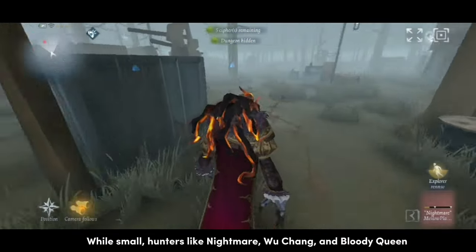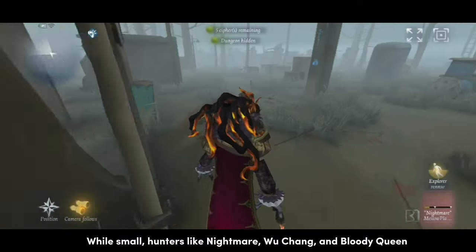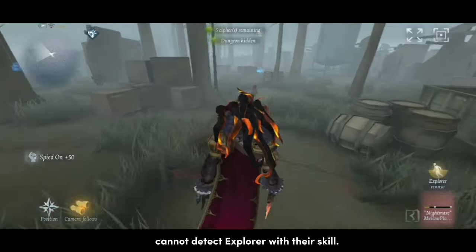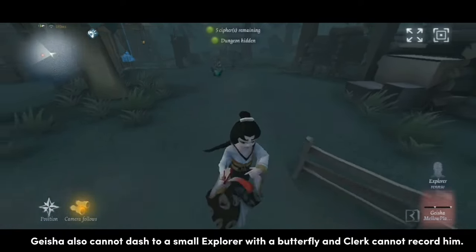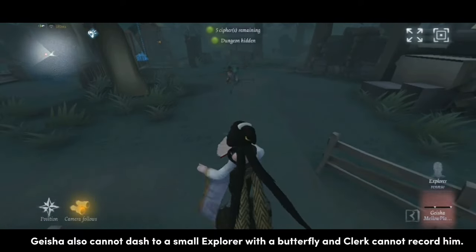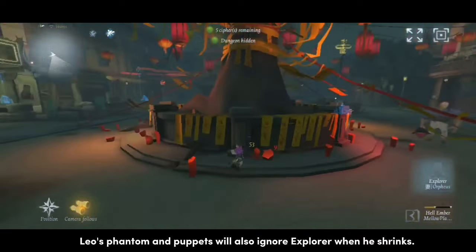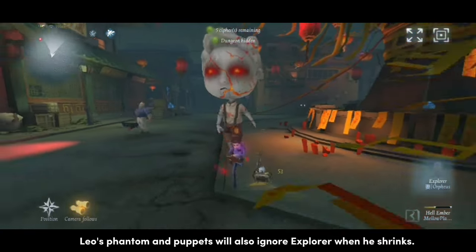While small, hunters like Nightmare, Wuchang, and Bloody Queen cannot detect Explorer with their skill. Geisha also cannot dash to a small Explorer with a butterfly, and Clark cannot record him. Leo's phantom and puppets will also ignore Explorer when he shrinks.